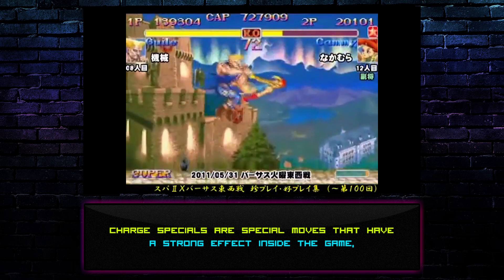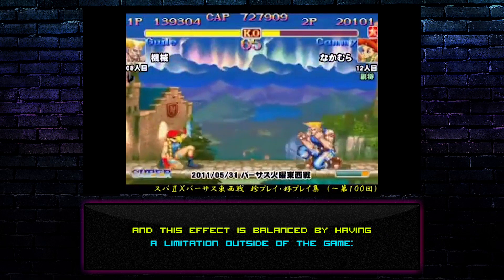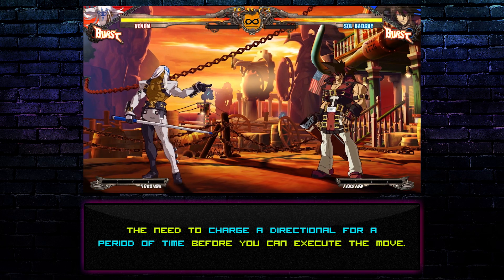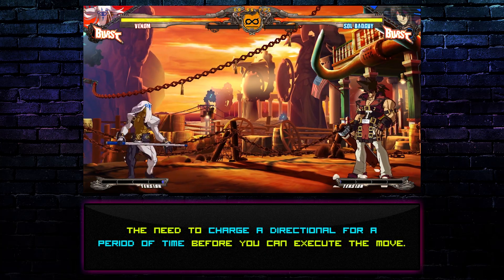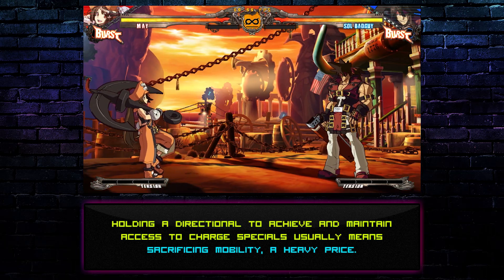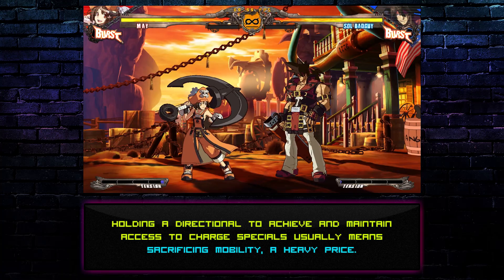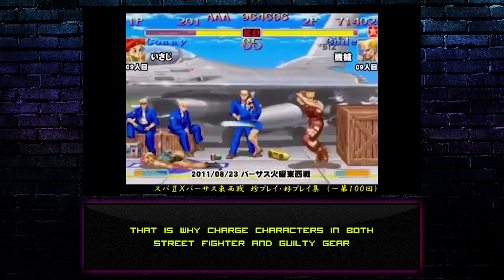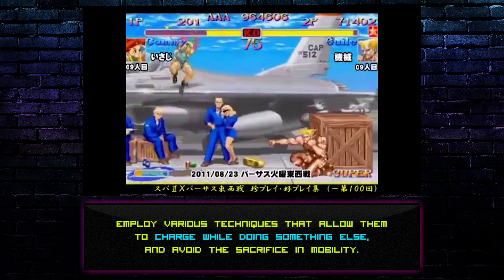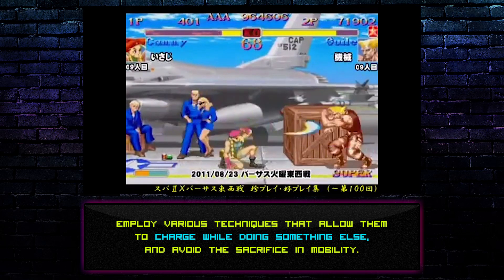Charge Specials are special moves that have a strong effect inside the game, and this effect is balanced by having a limitation outside of the game: the need to charge a directional for a period of time before you can execute the move. Holding a directional to achieve and maintain access to charge specials usually means sacrificing mobility — a heavy price. That is why charge characters employ various techniques that allow them to charge while doing something else, and avoid the sacrifice in mobility.